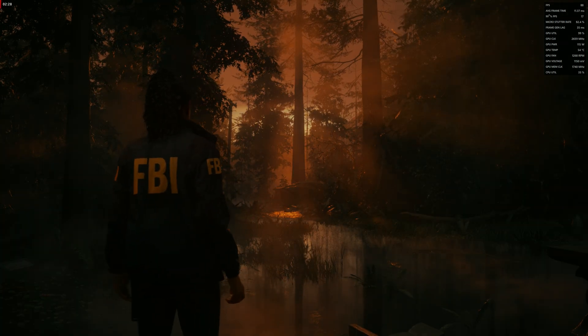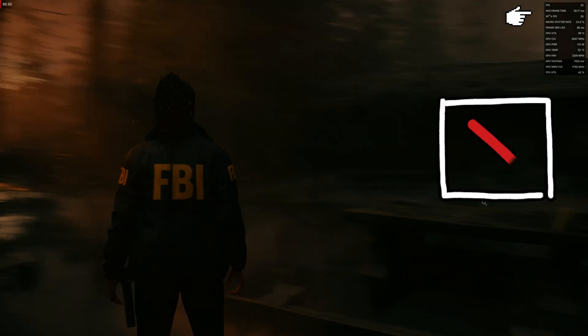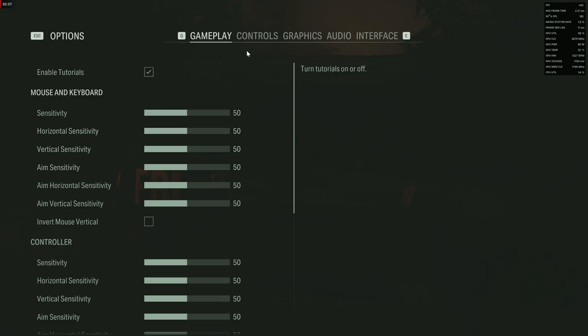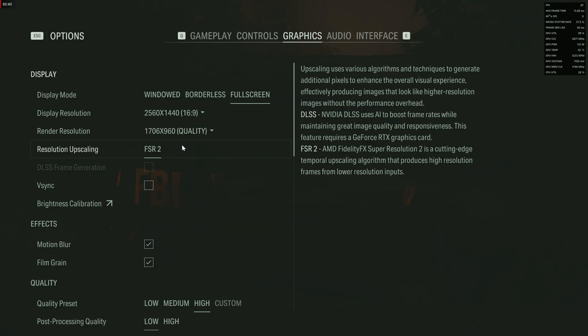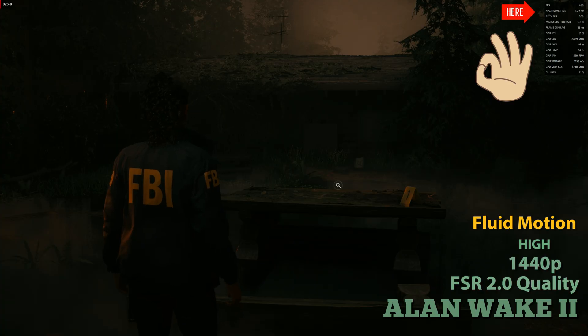FPS drops back to around 30 — that is not acceptable. But we can still increase FPS at 1440p resolution. Here we'll enable FSR 2.0 in quality mode and leave the other settings the same with high preset.